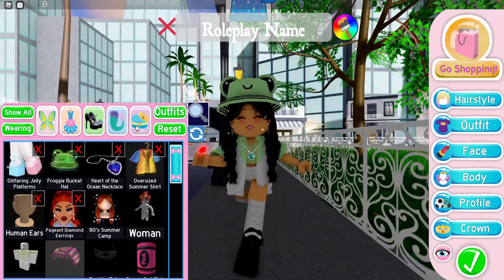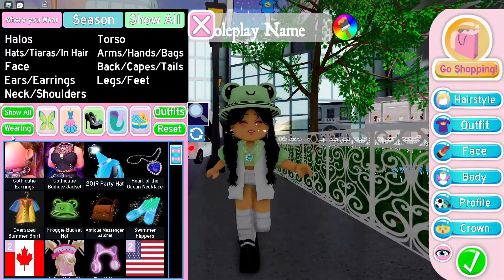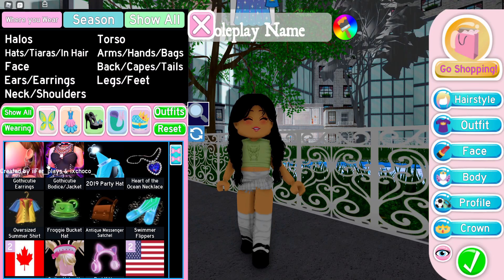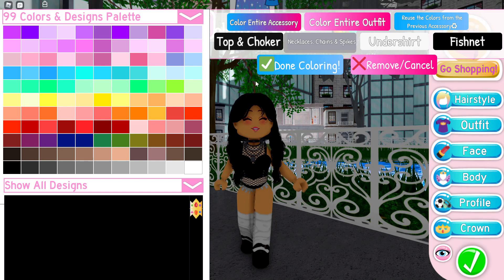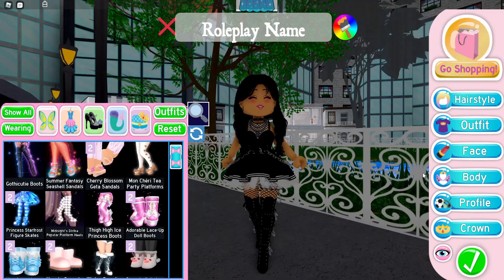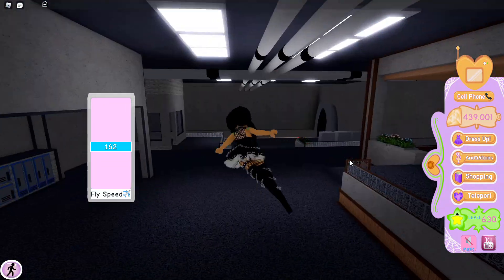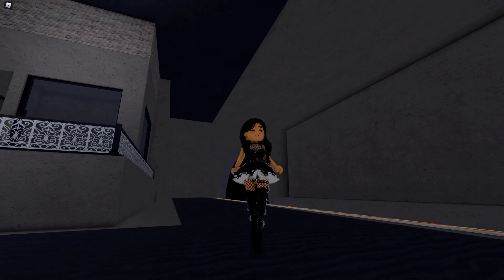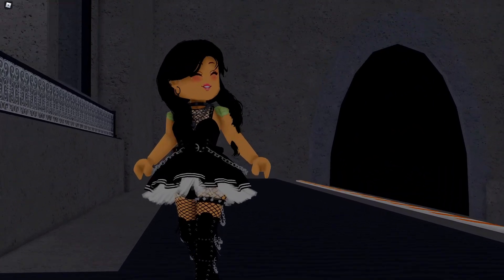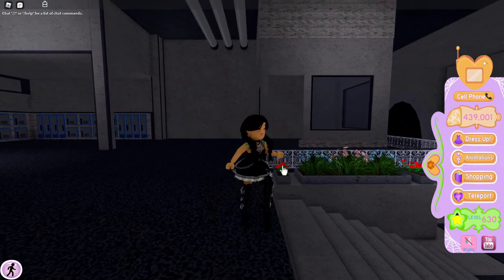Let's get started trying on the set. So the dress-up tab looks very different now. Instead of just having color one, two, three, four, it actually tells you what each color is — which is very useful because I have no idea what I'm coloring half the time. We have the skirt with some chains — oh my gosh, I can already tell this is going to be my favorite set. The boots are so cool, they make you super tall.